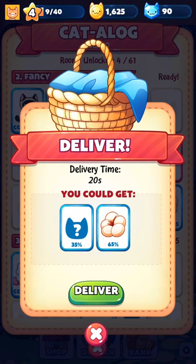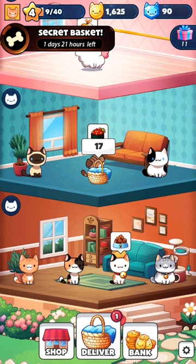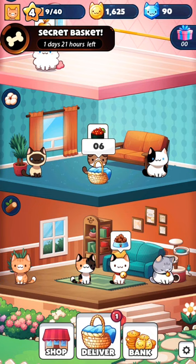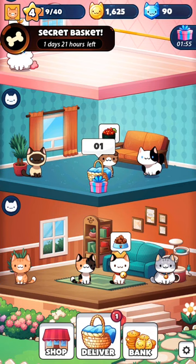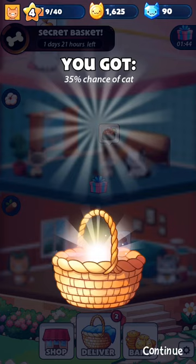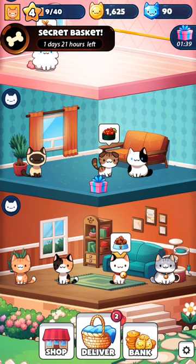35% chance of a new cat. Let's see what we get. Spin spin spin — more cotton. Can't have enough cotton, I'm sure we'll find a use for it.